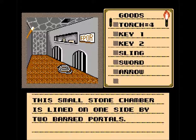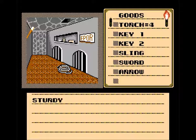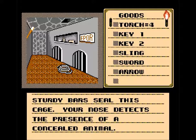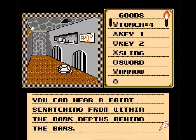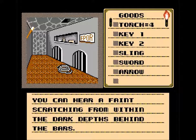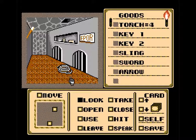'The small stone chamber is lined on one side by two barred portals.' What are these barred portals? 'Sturdy bars seal this cage; your nose detects the presence of a concealed animal.' You can hear a faint scratching from within the dark depths behind the bars. I'm going to deal with that later. Let's look at this — it's an ancient leather-bound parchment. Let's open it.